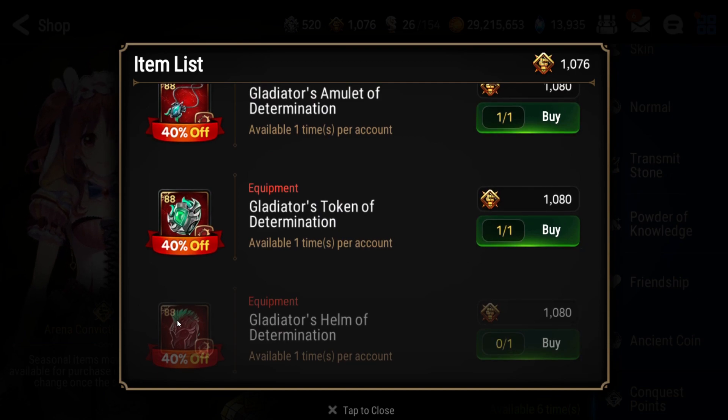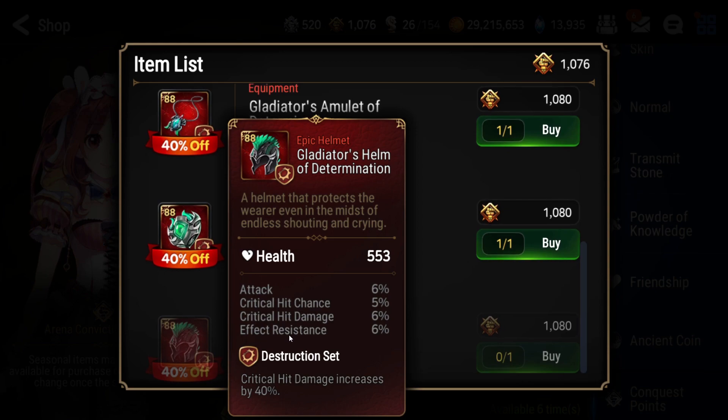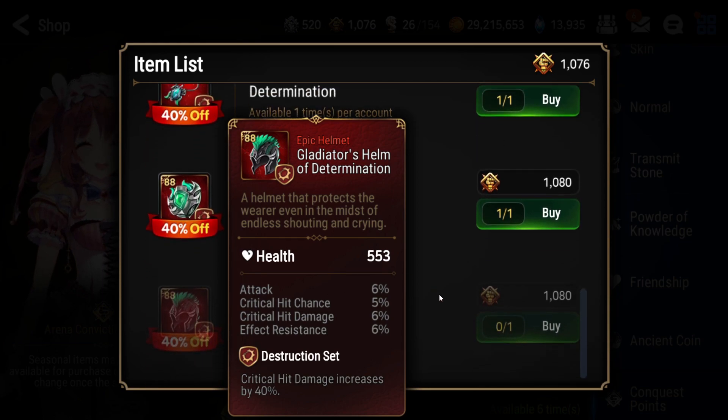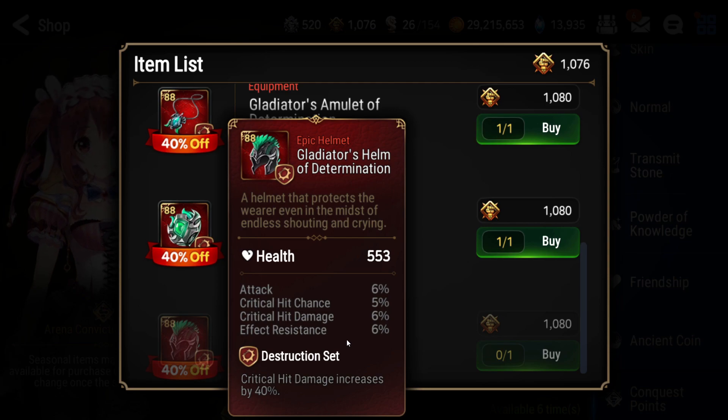Keep in mind that most items I recommended may roll into effect resistance, effectiveness, or something really off-brand. For example, if you're rolling this particular helmet and it rolls heavily into effect resistance, the item kind of becomes dead. I would go to +9, then check it — if it rolled a lot into effect resistance, you should probably drop it.